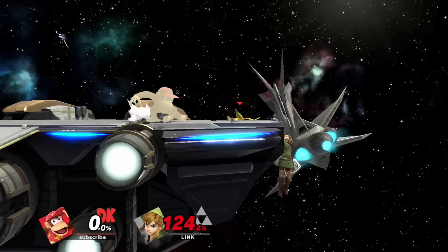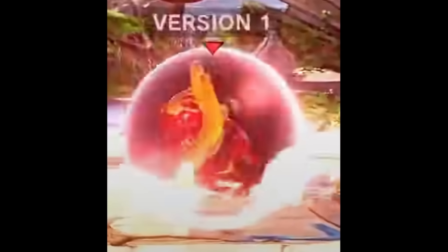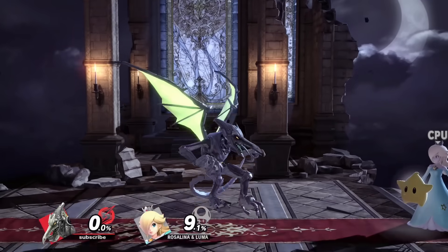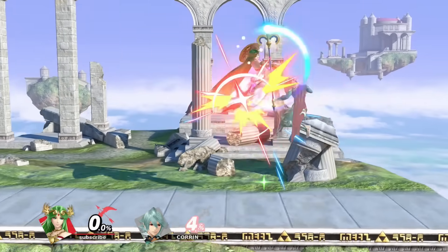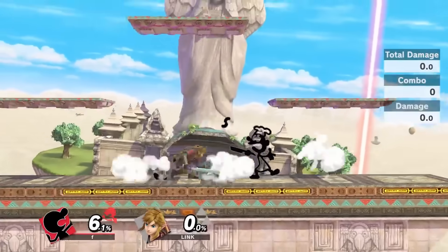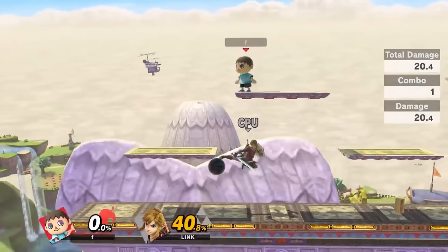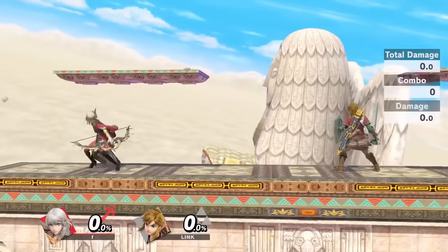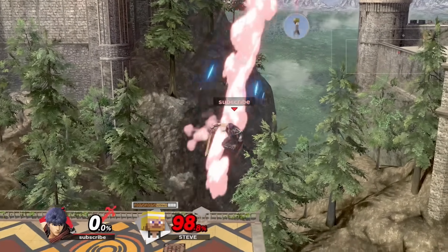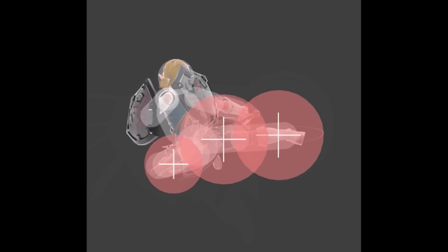And look at this fellas — tell me this isn't the pure image of fear. For Nair, we have Inkling. There's a bunch of good Nairs like Ridley who has a huge one, Palutena who combos great, and Yoshi who's got a thick one. But Inkling's foot is extremely dangerous — it destroys projectiles, free approach, safe on shield, kills — nothing it can't do. I was debating between this one and Ike's, but after going down the list, we have so many good combo tools already with up tilt, dash attack, and two throws, that I think Inkling's would serve us better.